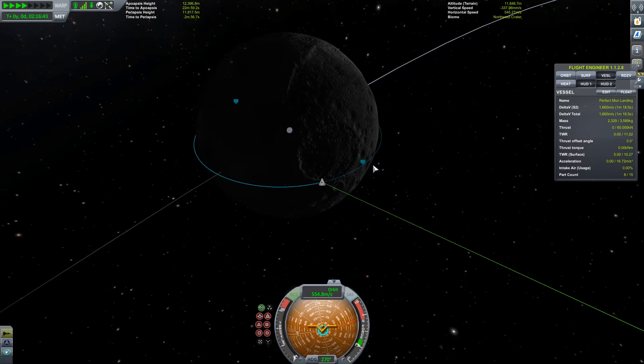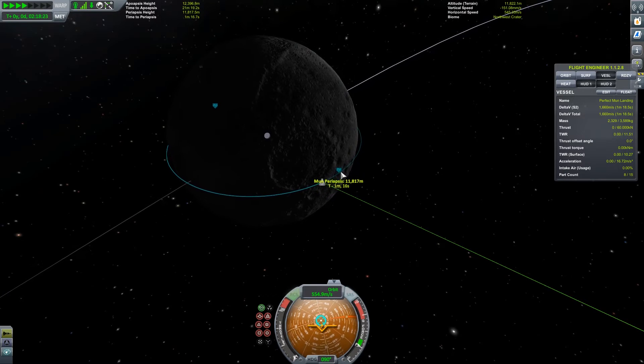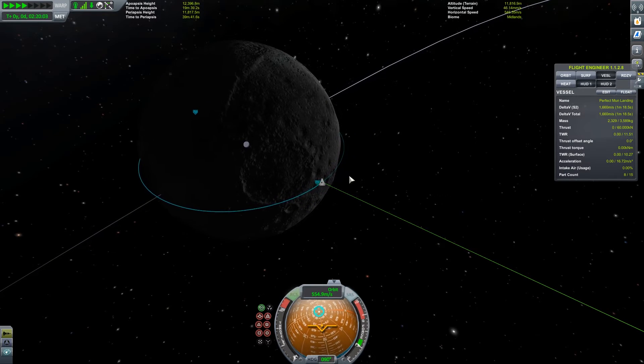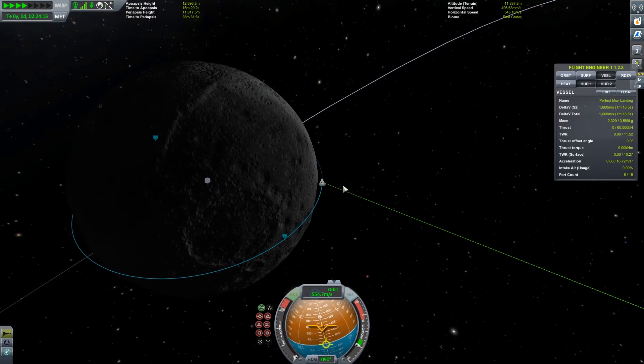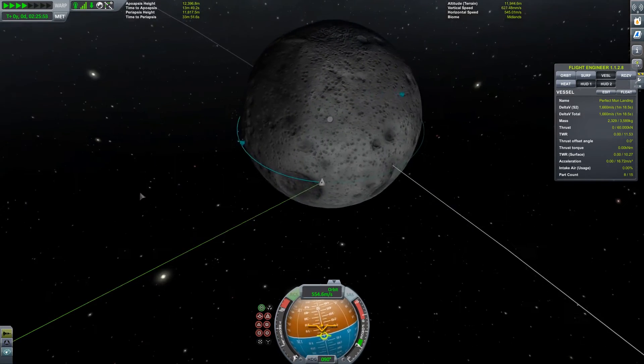Honestly, if you can get anywhere near that, you've done a pretty good job. For people brand new to landing on the moon, landing in a more safe way, you can easily double that number. But that's not what we're going to do — we're going to try and get as close to 580 as possible.